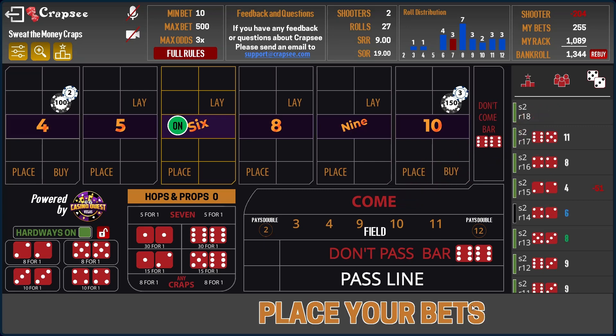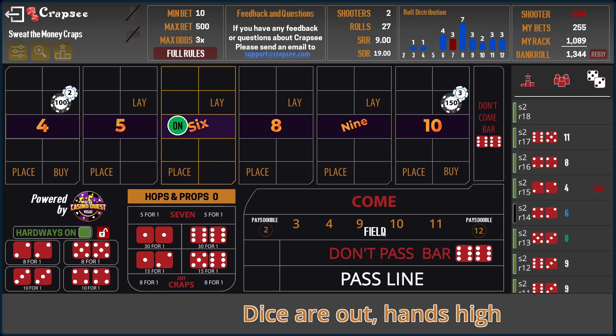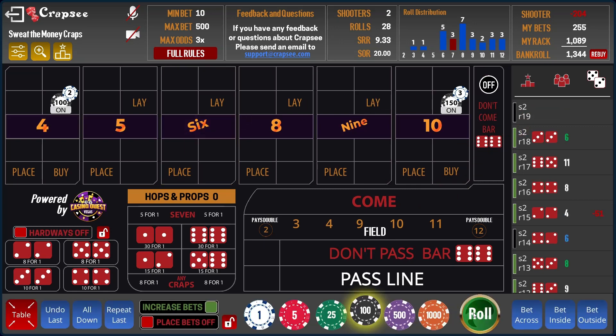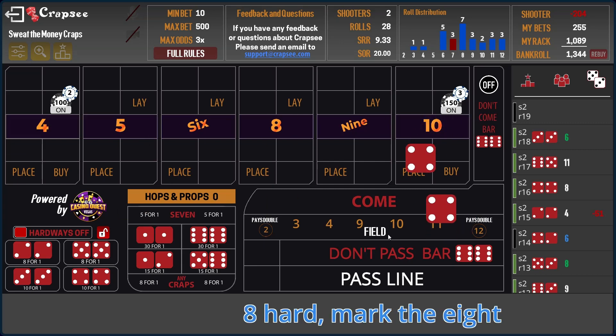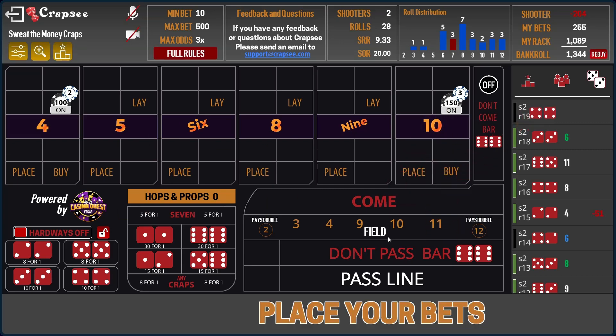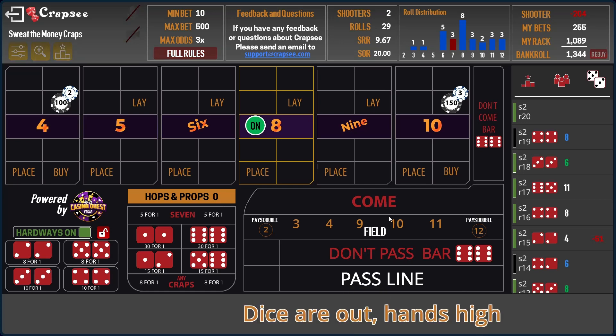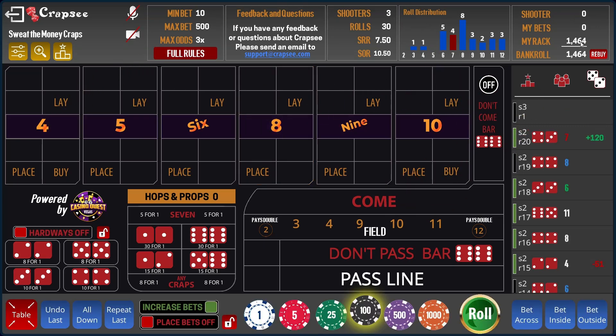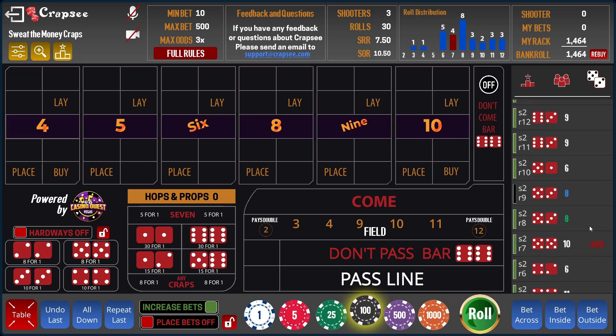There's a seven, and there's another seven. 150 plays 75, 100 plays 50. As you can see, even though we lost three times and two times here, with $250 out there we're only down $36 overall. We did have a small win earlier, so not too bad.